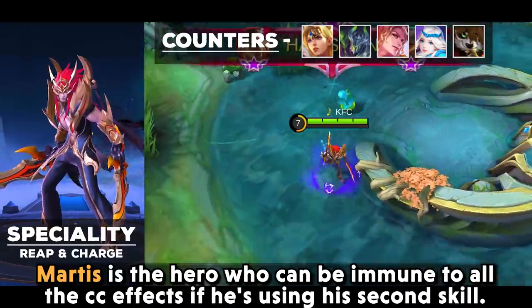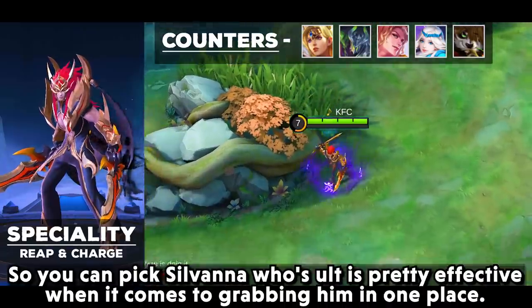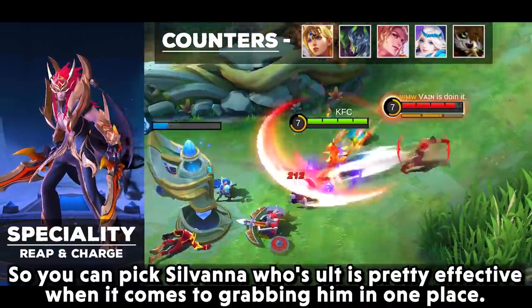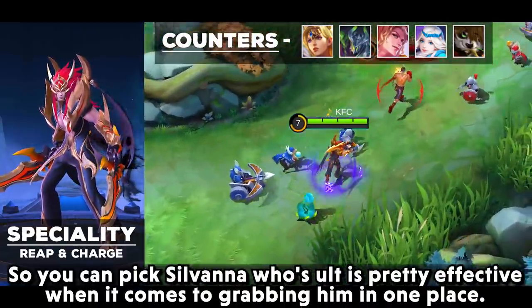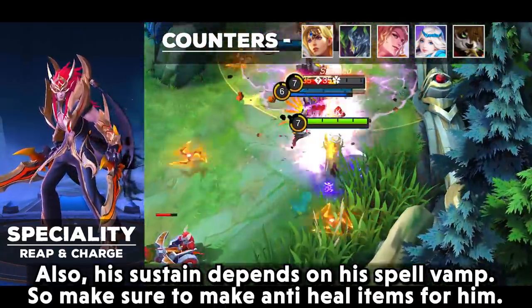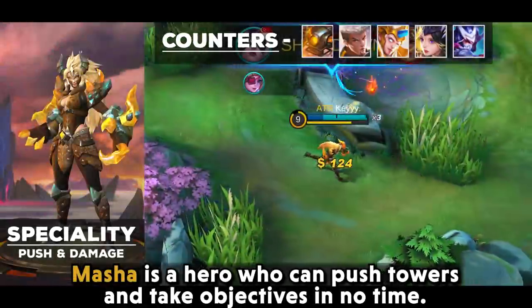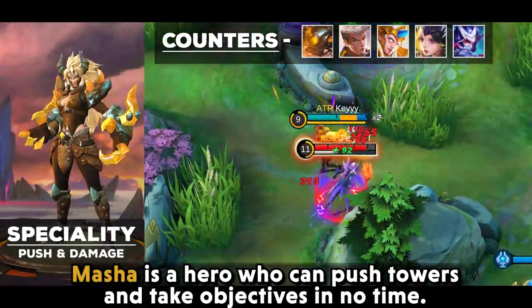Martis is a hero who can become immune to all CC effects when using his second skill. You can pick Silvanna, whose ultimate is pretty effective at grabbing him in one place. His sustain also depends on spell vamp, so make sure to build anti-heal items against him.